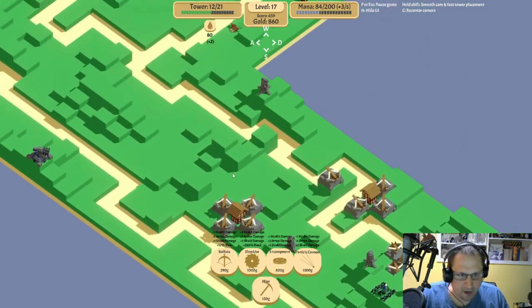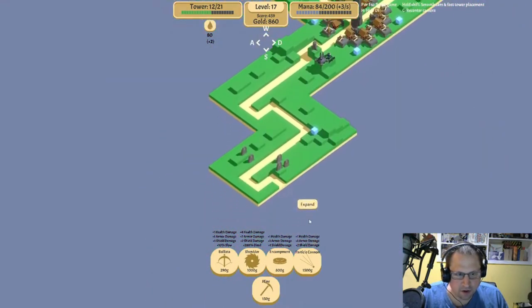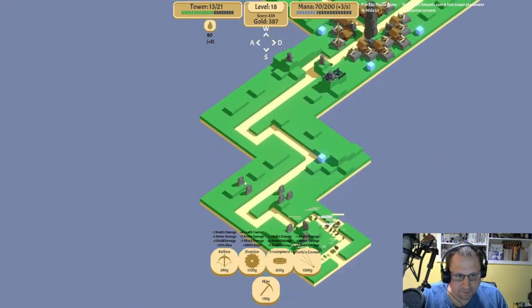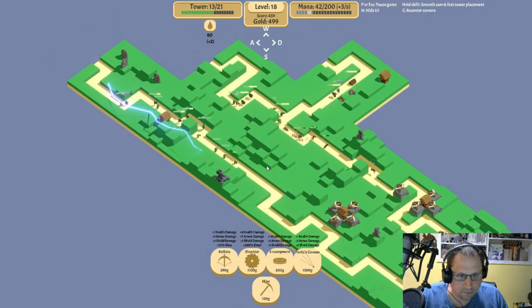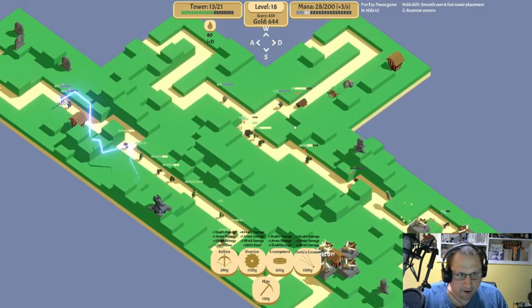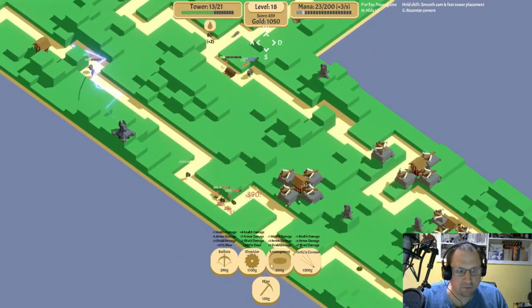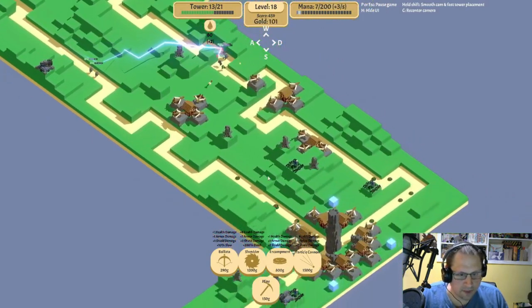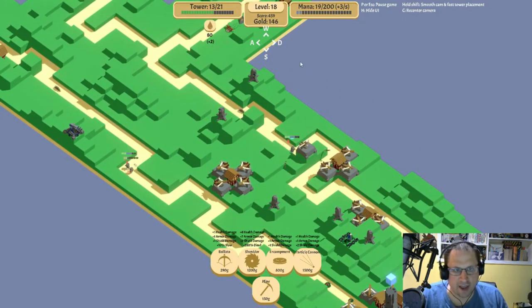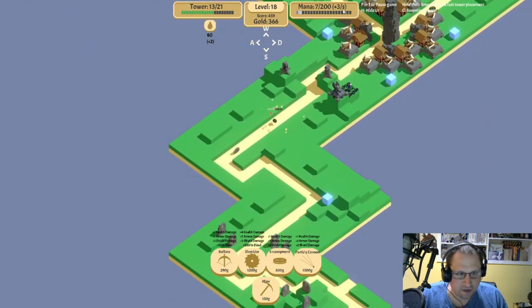We roll over the next wave and then get more shredders. I think we need double-barreled shredders up here — let's expand and get another shredder. We still need to spam more of these up here because there are still some really good shredder spots. The shredders are really the star — we've been putting all our level into that. But our mana — those things eat up a lot of mana when they fire, so we need to find a way to get more.